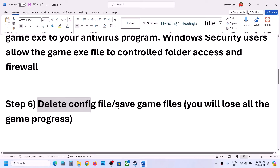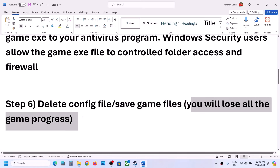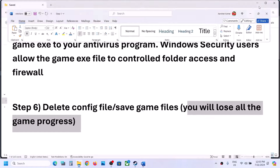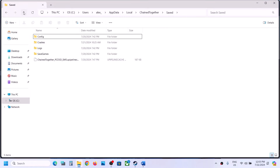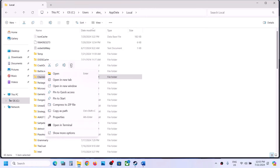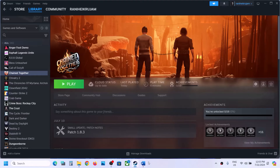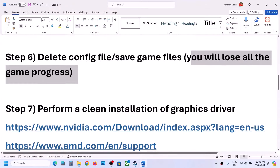If that does not work, you can delete the save game files. Be aware that you will lose all game progress and have to start from scratch. If you agree, go back to the same location, find the Chain Together folder, right-click it, and click Delete. Once that folder is deleted, launch the game and check.